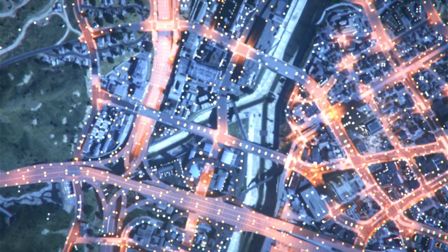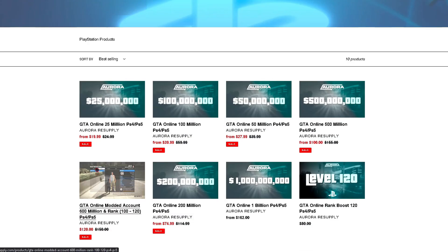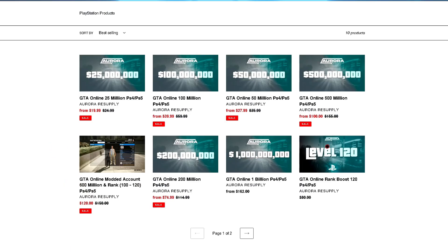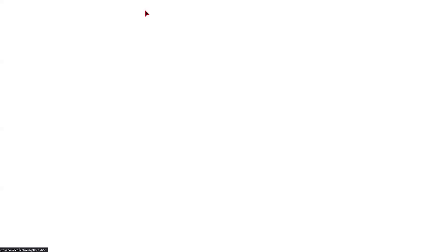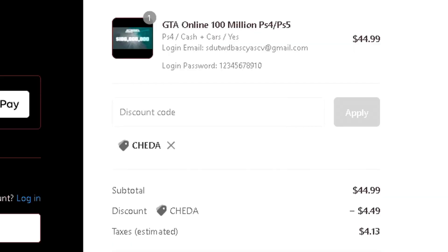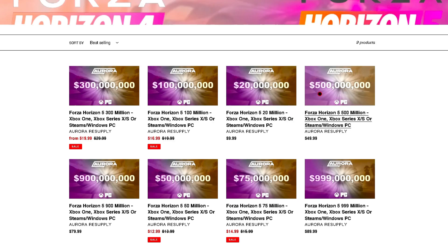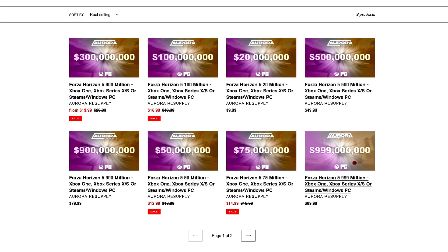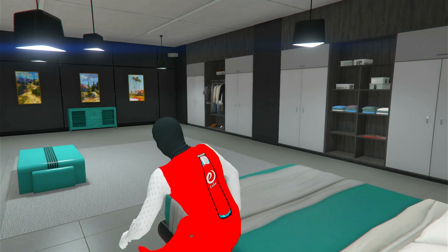So let's go ahead and head over into GTA Online right now. Sorry for interrupting the video — I just want to tell you guys about today's sponsor, Aurora Resupply, and their amazing gaming services. They offer gaming services for GTA 5 Online, Forza Horizon 5, Dead by Daylight, and more games to come. Make sure you guys go ahead and check them out in my description. Don't forget to use my code CHEDA for 10% off on any order. They offer services for PC, PS4, PS5, Xbox, and new gen Xbox. Thank you to Aurora Resupply for sponsoring today's video.